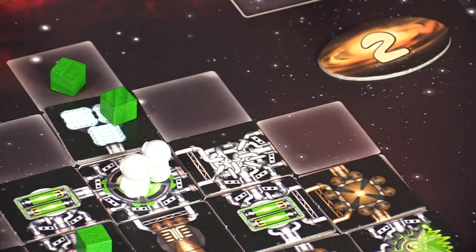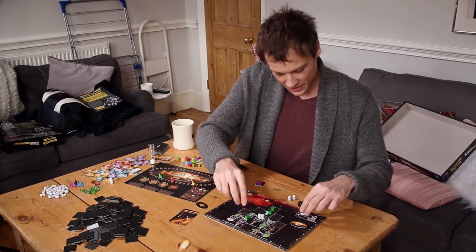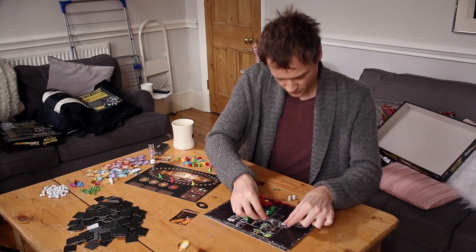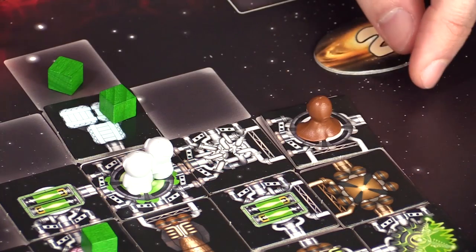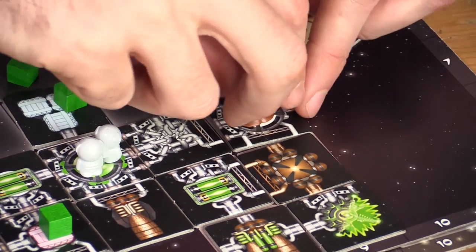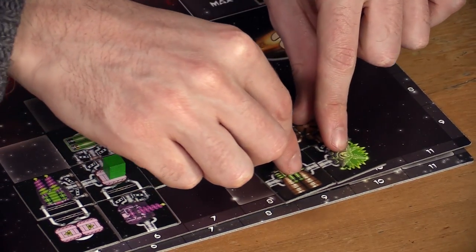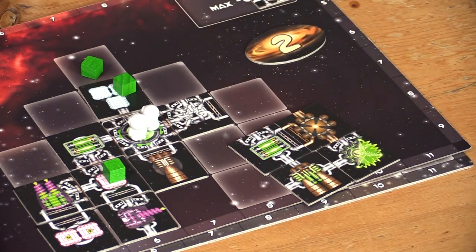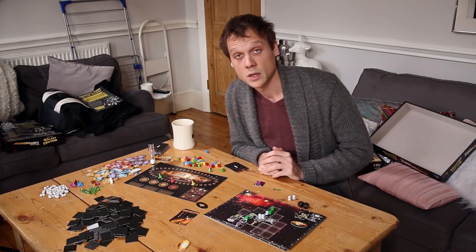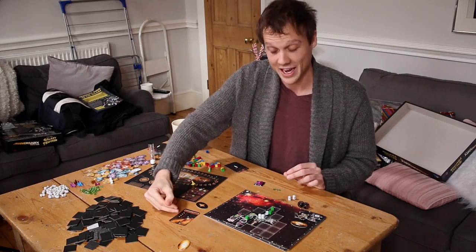If a meteor hits from an angle with no exposed connectors, you'd be fine. But if there are exposed connectors, it's simple: you lose that tile — and any alien on it is dead. If a critical piece with an exposed connector is hit, everything not connected to the rest of the ship floats off too. You could lose everything. Welcome to Galaxy Trucker, ladies and gentlemen. And then you move on to the next asteroid, and the next, and the next.